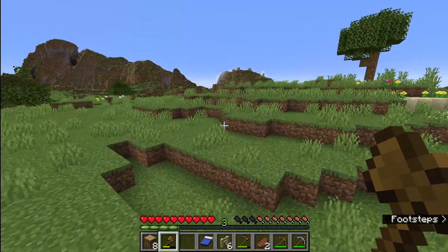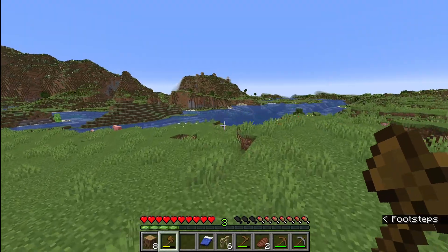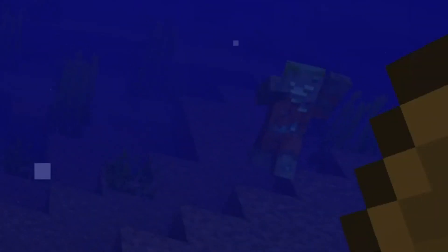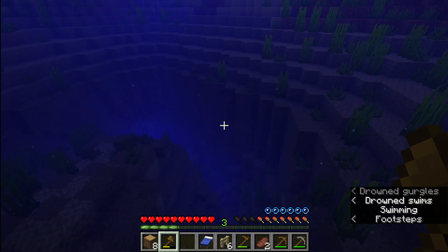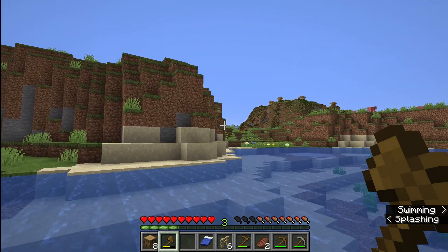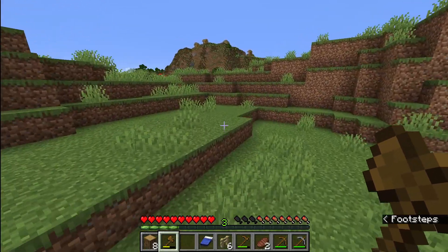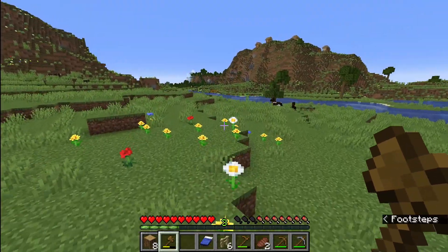Oh, there's a village over there! Let's go look at the village — they'll have supplies. More pumpkins over here. No village on the hill, and there's a forest too, that's good. Oh, maybe they'll have like a really good wheat farm, and maybe carrots and potatoes. Maybe we can make a pig farm.